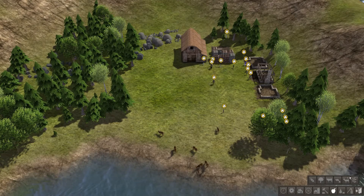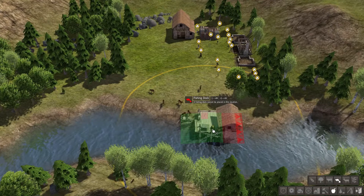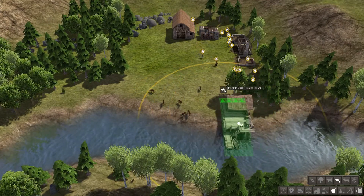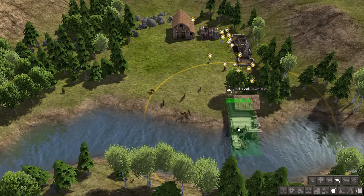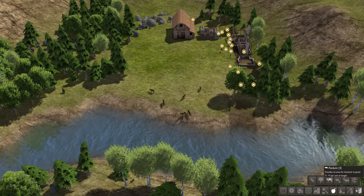We're going to need food. Fish would be a good thing — we've got a river right here. So let's make use of that river. Let's get a nice spot for it right here, and then we can get some food on the way.